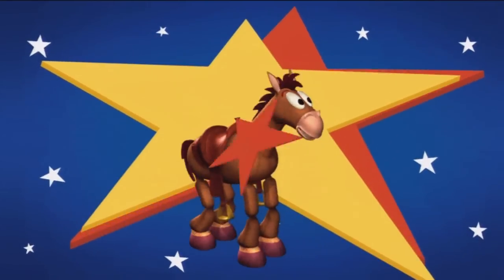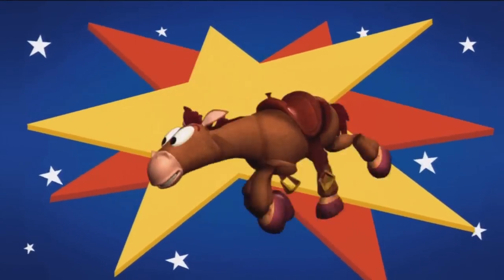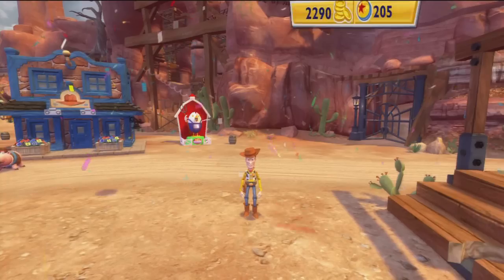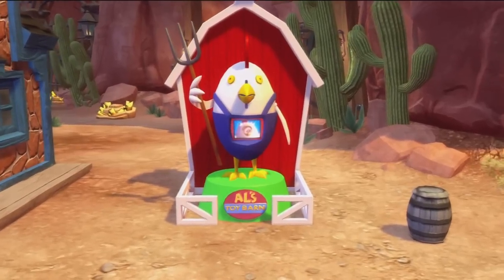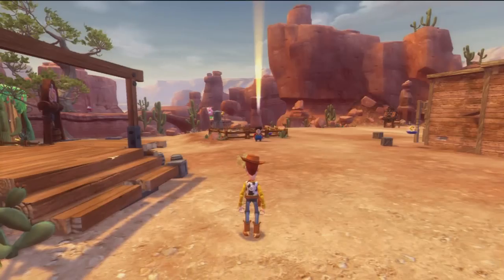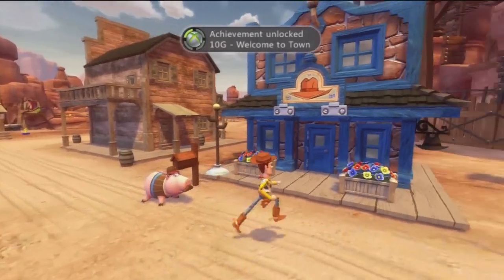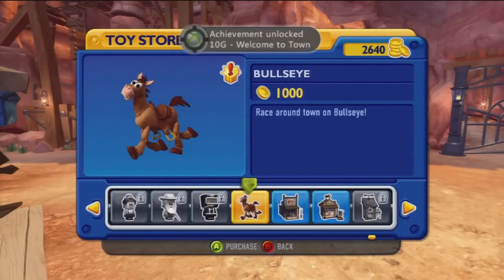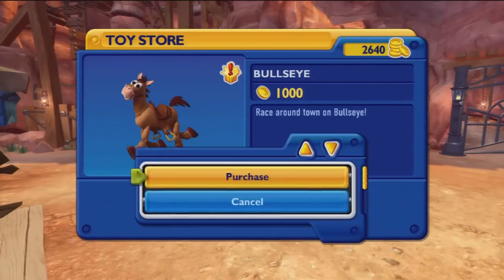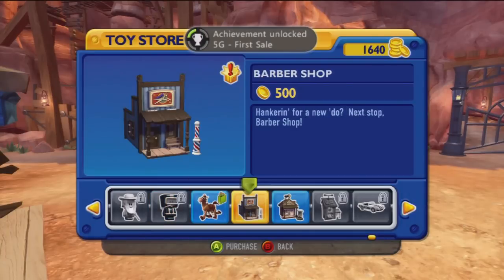It's Bullseye! You can be the rootinest tootinest and cut your travel time in half by riding the fastest horse in the west. Yee-haw! Bullseye is cool. The booths for Al's Toy Barn are open for business — go to this booth to order any toy from Al's Toy Barn. I'm going to this toy store. Welcome to town. I think that's the achievement where you beat the tutorial. I made my first sale — I bought Bullseye.